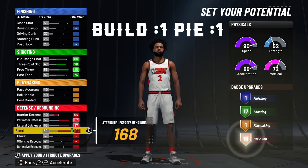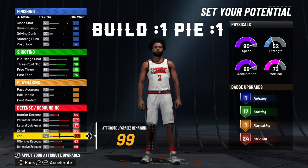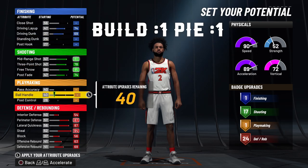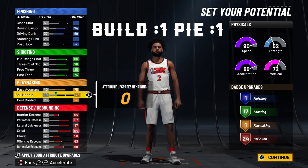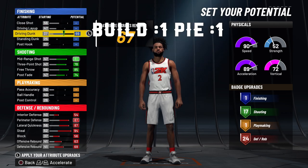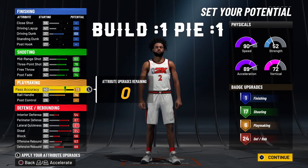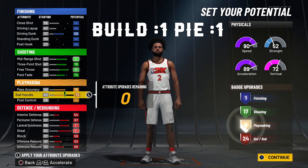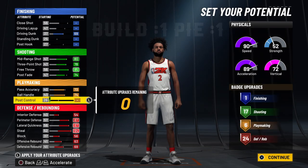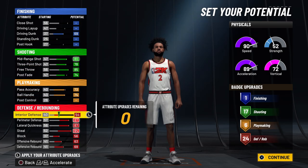Pay attention to how closely the pie chart is going to be modified once I show you build two. Hitting this pie chart you're going to get 17 badges — I think the total you can get is maybe 18 or 19. When it comes down to defense, you want to max everything in the defense category and you will get 24 badges. This is where it decides: as I max out the finishing, it looks like 117 offense, 1 finishing, and 24 defense. But if I take away the layup on this build and max out pass accuracy and ball control, you will have six playmaking badges.